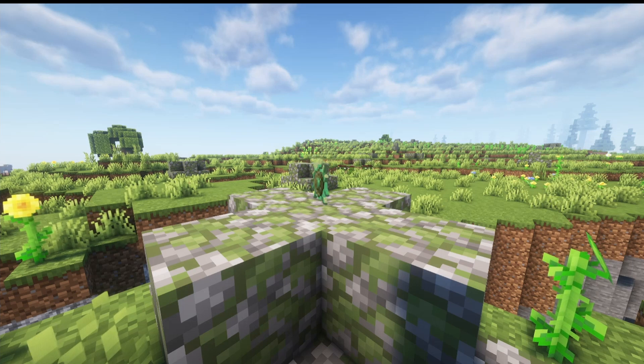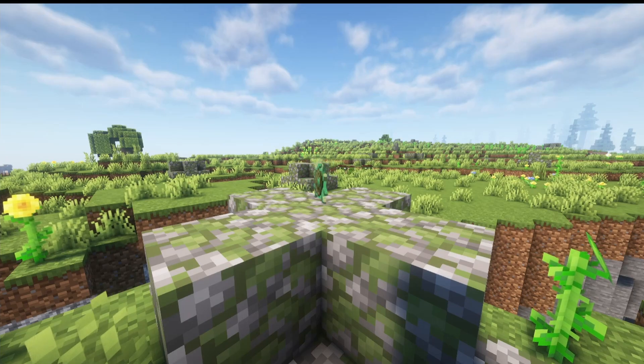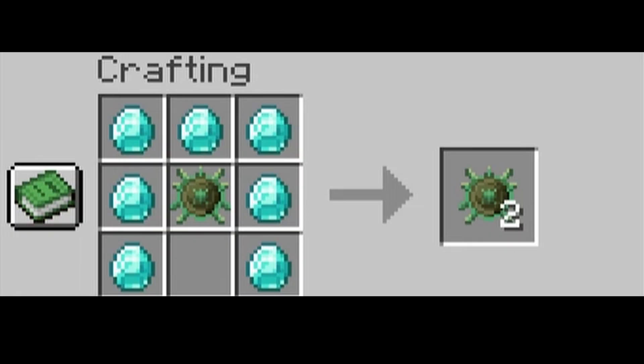The next token is the Venomous Token. To get this token you must find it in the spider ruins — that was the important item I mentioned when talking about that structure. You can also duplicate this one, but with diamonds, essentially just like duplicating a smithing template.